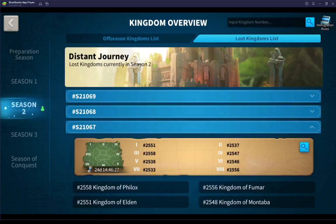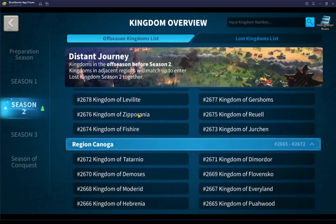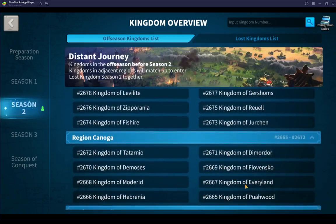You'll see that 2533 is now competing with those that were not in their region. In the off-season, they come together, the eight kingdoms together, and they have been in the same region all along. It looks like even through Season 1 they all stay in the same region.